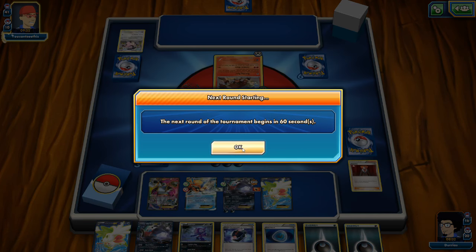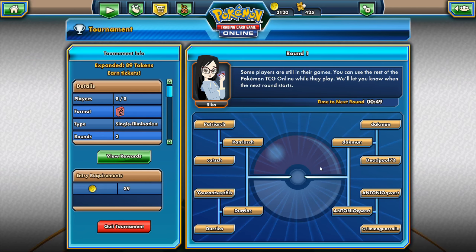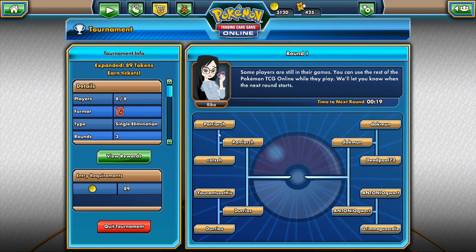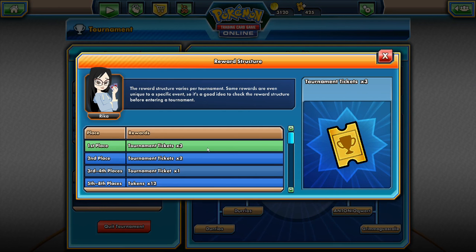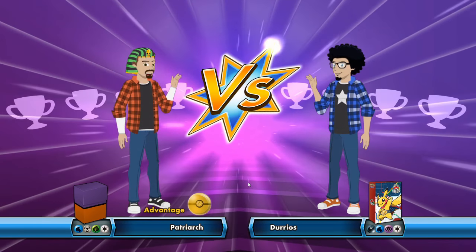Our opponent went easy on us, so let's keep it at that. We check if other players have finished — they have — so we're going into the second round soon. This expanded tournament costs 89 tokens. I've got 3,120 tokens; first prize is 3 tournament tickets and the last place prize is 12 tokens, meaning you effectively spend 77 tokens on the tournament. Not my favorite since I'd rather play for booster packs, but there were no expanded booster pack tournaments available.